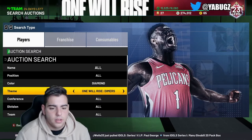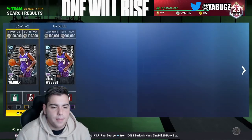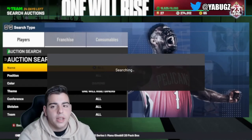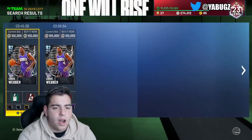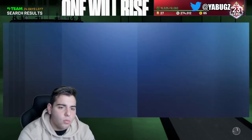One Will Rise dimers — if I were you, I would try to snipe out this all day. As you guys can see, Chris Webbers are getting posted. He is honestly the best power forward in the game. You're definitely going to want him on your squad. If you run Giannis at center and Chris Webber at power forward, that's a home run.